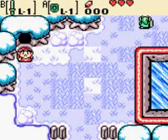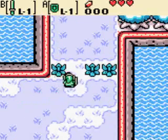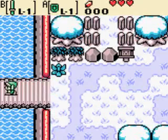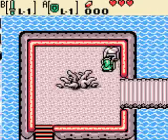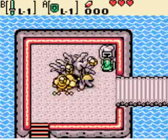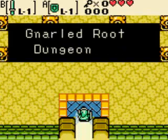You can cut the grass here for rupees and stuff, but eh. When you're trying to continue onward, you can finally go through this vegetation since you have a sword. How convenient. Use the key on the lock and you've got access to the first dungeon — Level 1, Gnarled Root Dungeon.